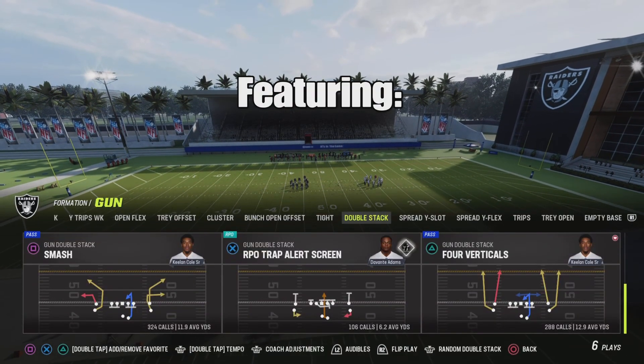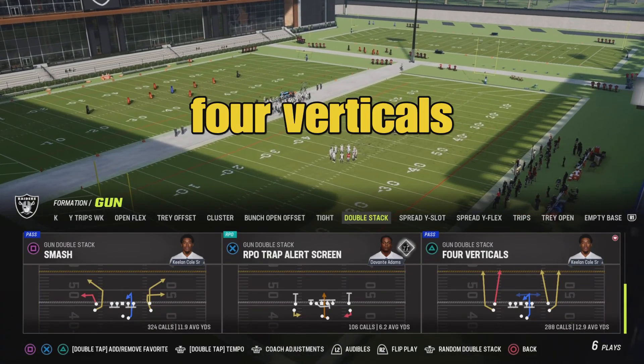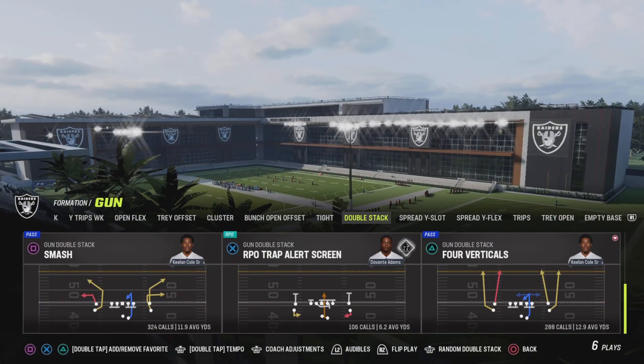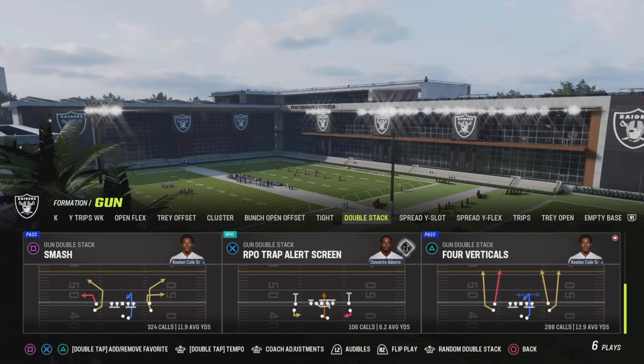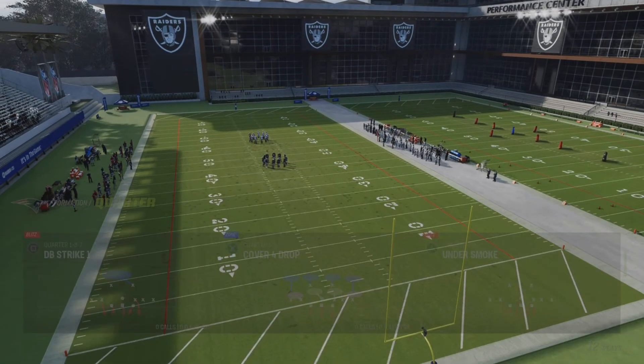Knockout Gaming here coming back at you with another offensive tip. From the Arizona Cardinals playbook, the formation will be Gun Double Stack. The play will be Four Verticals, and I'll be showing you how it defeats every coverage in the game.